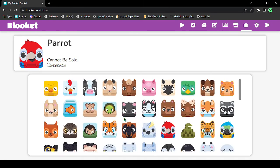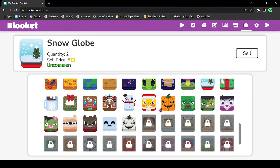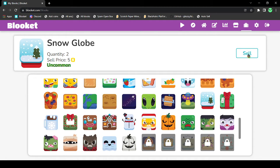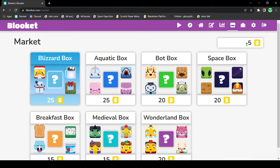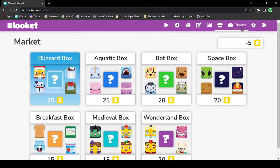That was so funny. Let me try and sell a snow globe and let's see if it goes up to minus 5 or anything. Sold it — and oh, minus 5. Okay, it went up to minus 5.